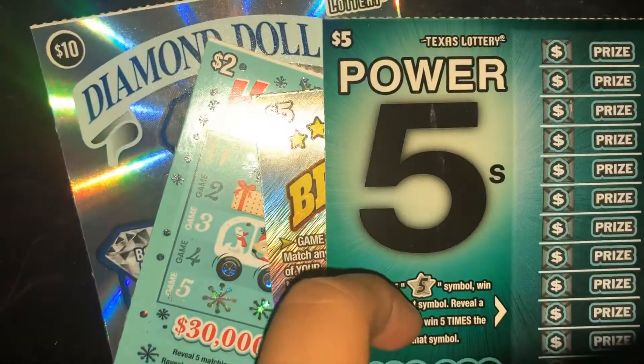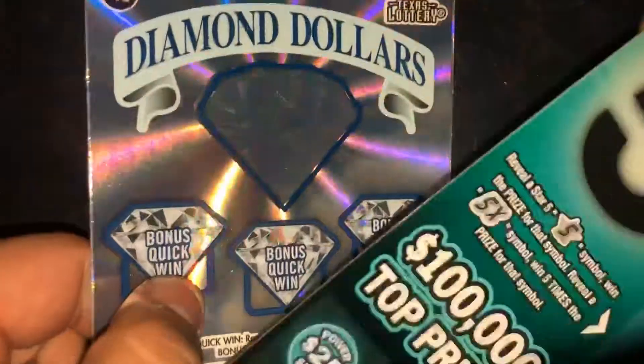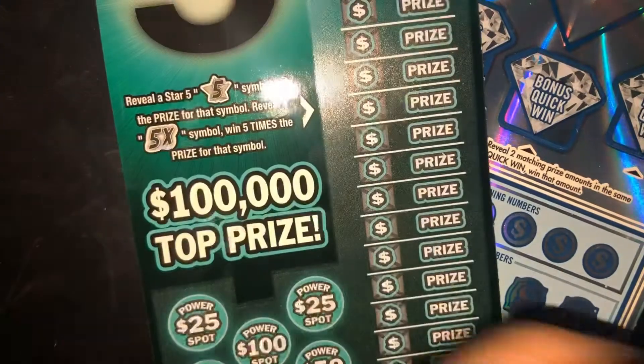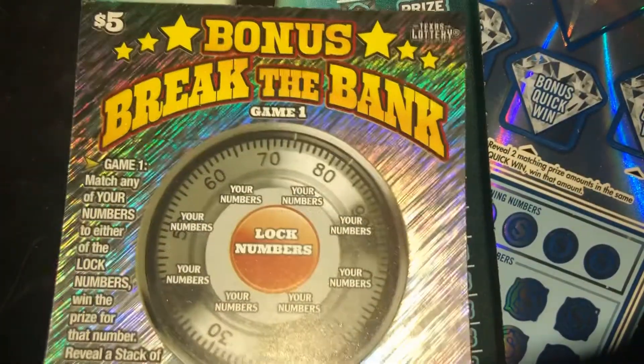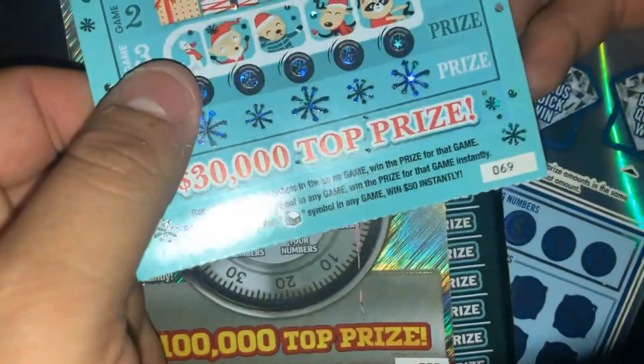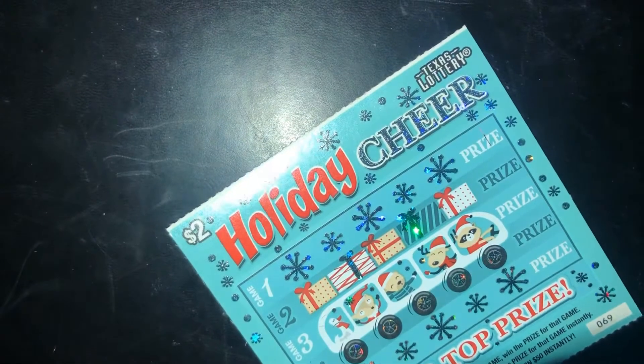What is up guys, we got the new tickets — we got one of each new ticket. We have the ten dollar Diamond Dollar, ticket number 45. We have the new Power Fives, ticket 70. Then Break the Bank Bonus, ticket 70 as well. And we have Holiday Cheer, the two dollar ticket, ticket 69. We're gonna start off with the small one and then move up to the five dollar ones.